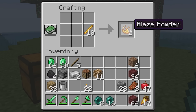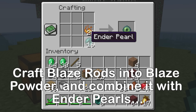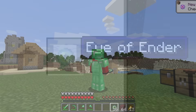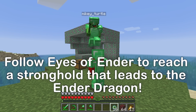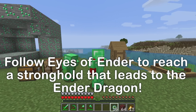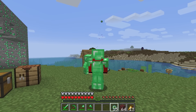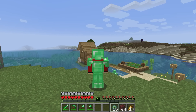First, I'll turn the blaze rods into blaze powder. Then I'll combine that with ender pearls to make eyes of ender! Then just toss one — if we go in the direction of the eyes of ender, we'll find the stronghold! Let's go this way — looks like we know where to go!